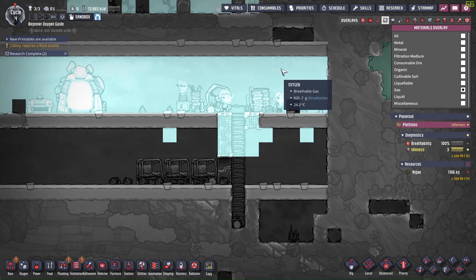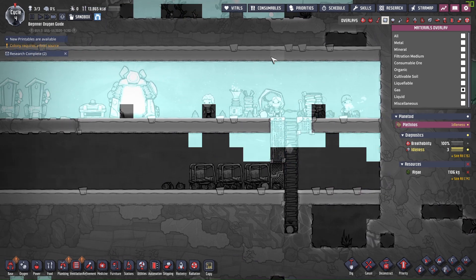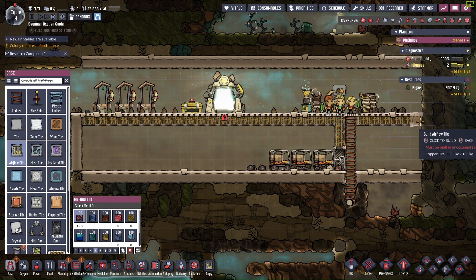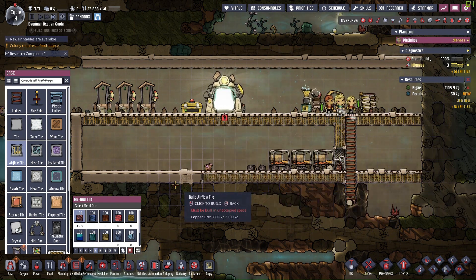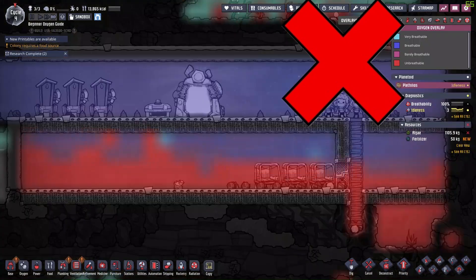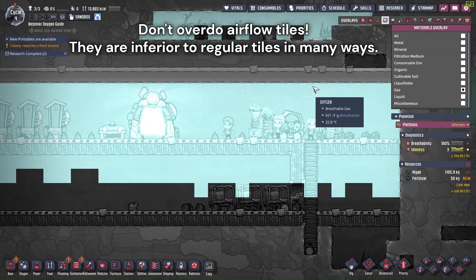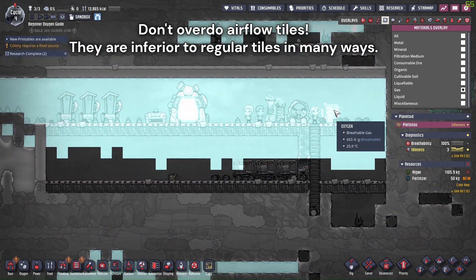But I would not recommend overdoing this, such as replacing your entire base with airflow tiles. This would require a lot of metal ore and duplicate building time, and duplicants run slower on airflow tiles than on normal tiles, so it's not a better-than-nothing replacement.